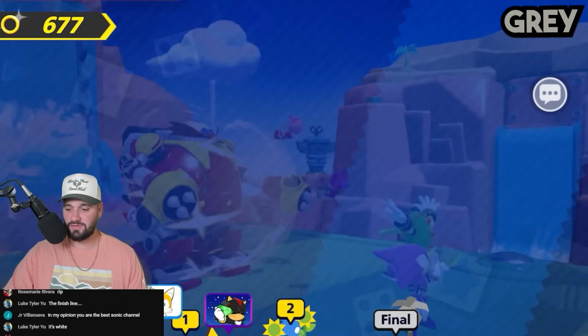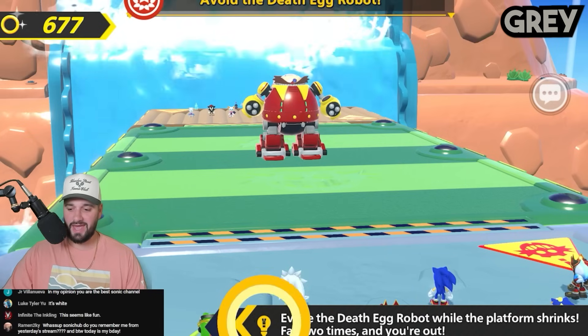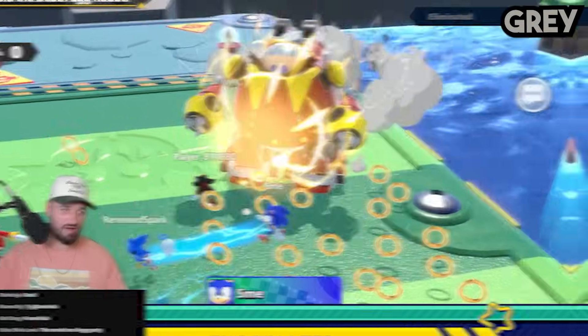We got Green Hill Survival, and I think one of the platforms is Silver's color. If we spawn on the wrong platform, he's out. And we spawned on the platform that is his color — yeah, Silver is out. Either way, I fell off guys, just to make it easy. Back to the wheel.